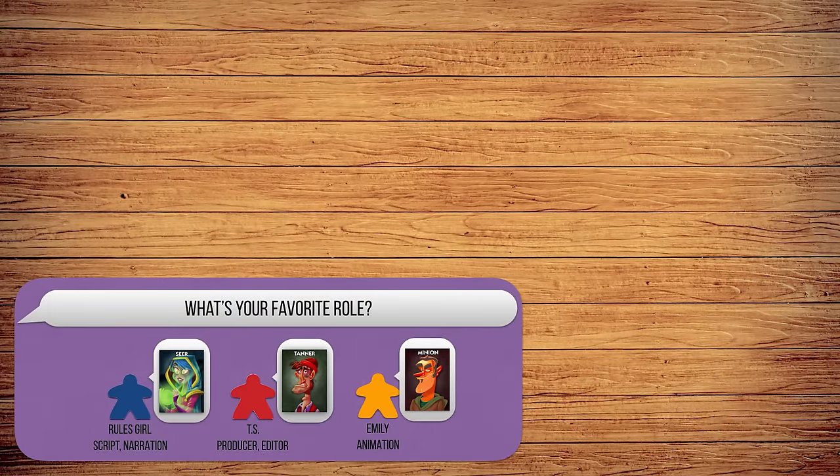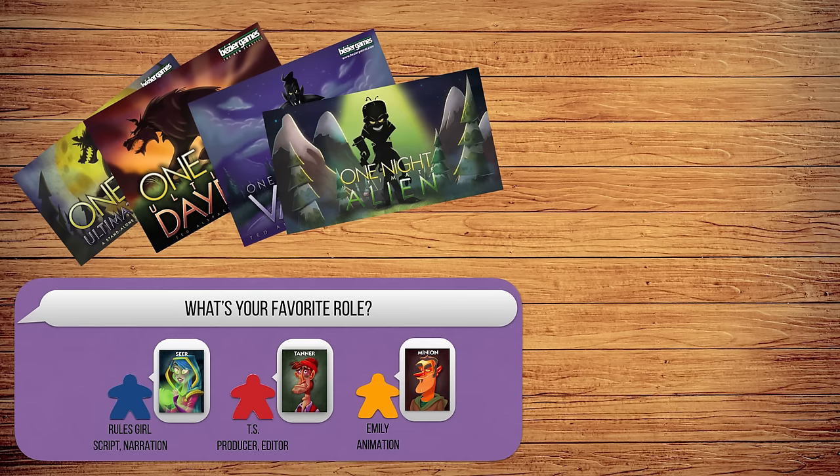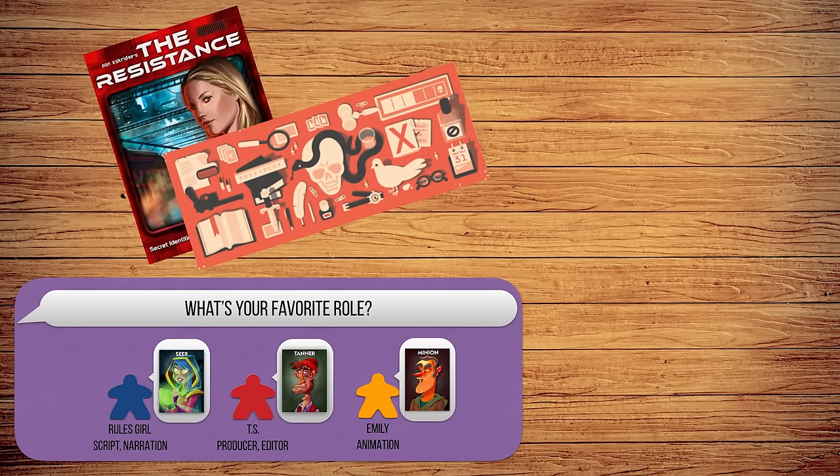If you like One Night Ultimate Werewolf, you'll enjoy its expansions and spin-offs, adding new roles and enemies such as vampires and aliens into the mix. You might also enjoy other social deduction games like The Resistance or Secret Hitler. If you enjoyed this video, consider subscribing to The Rules Girl for more ultra-concise rules explanations.